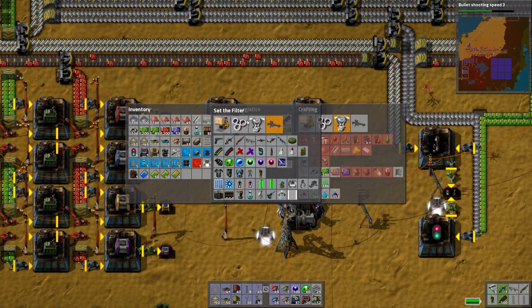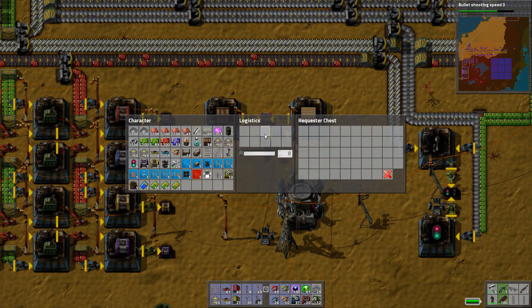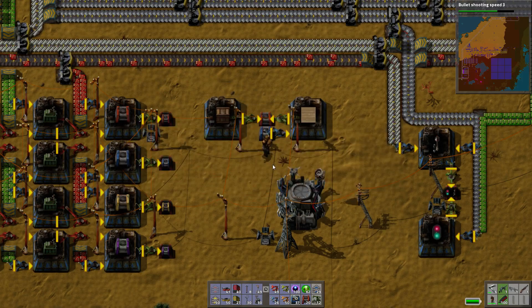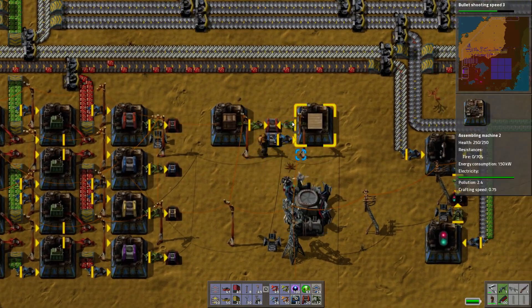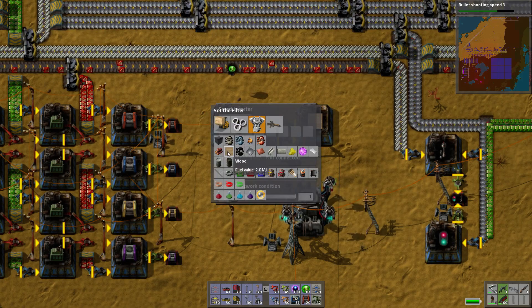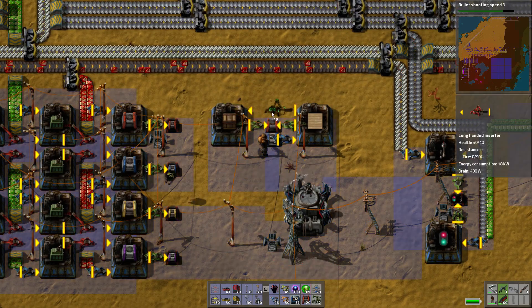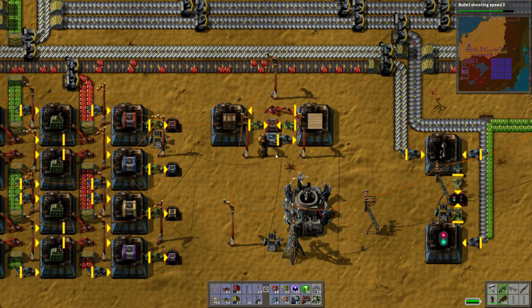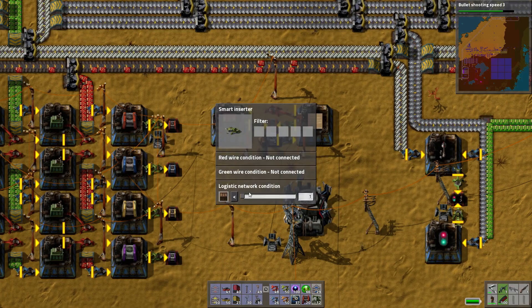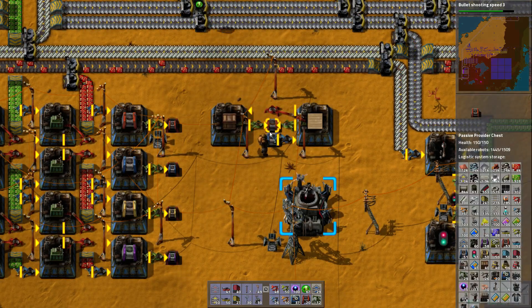Can I just get you to bring me some smart inserters please? You're going to ask for 50 wood constantly. And then you're going to pull out wood only when there is more than 50 in the system. And then we're going to pull out wooden chests only when there are less than 50 in the system. Wow, there's actually quite a few wooden chests — bang on 40.